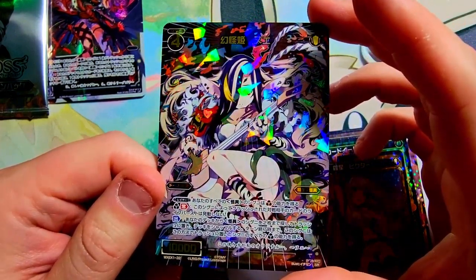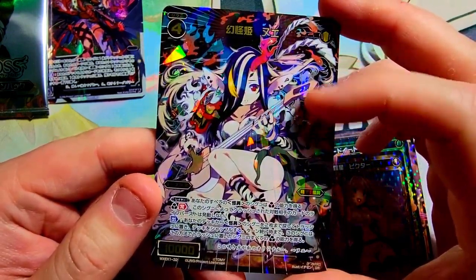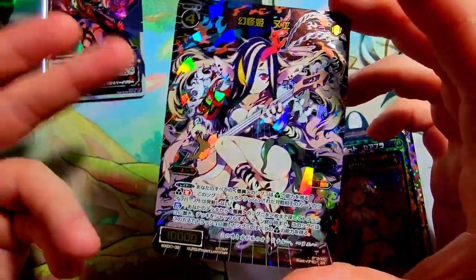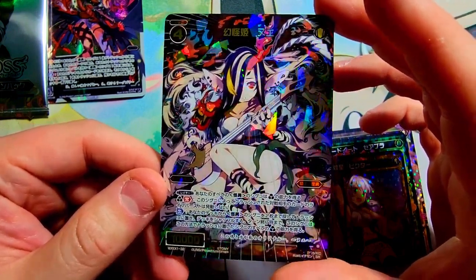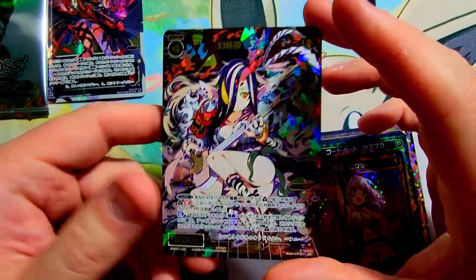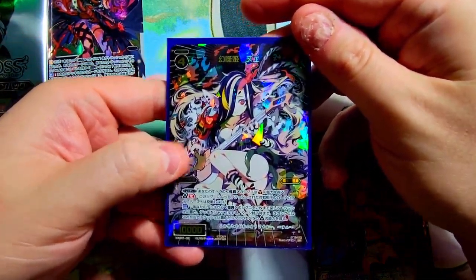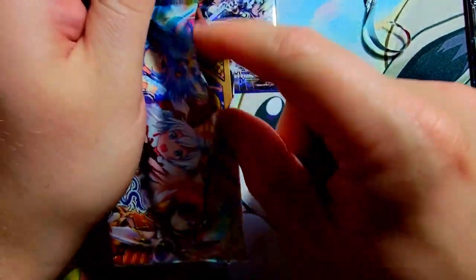I'm going to get this in a sleeve right away — that is phenomenal. Look at that artwork: she's got like some demon, and it kind of reminds me of Demon Slayer vibes — the mask, the long hair, the fur. The main difference is she's playing an electric guitar, but it's got those vibes for sure. Let's get this into a nice sleeve. We got a secret and that is fantastic — we could still pull some foil stamped or signed cards too.